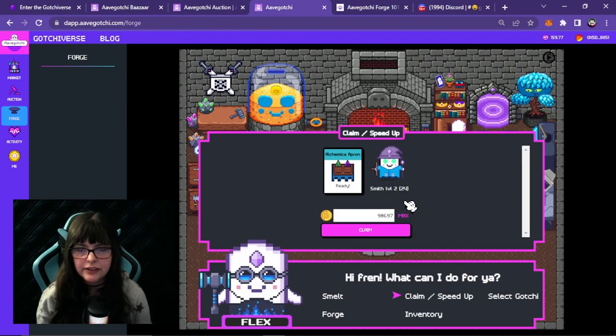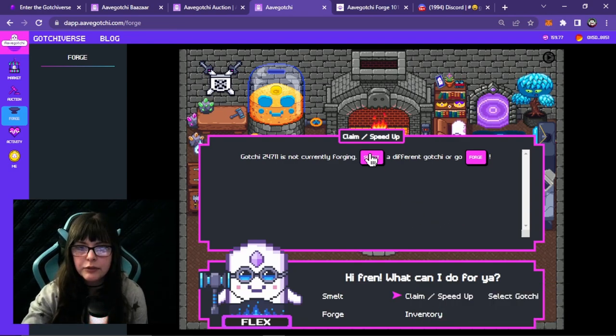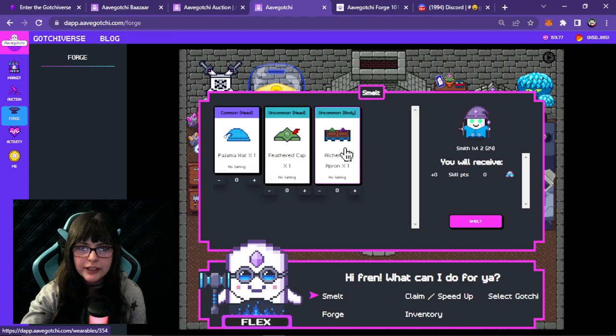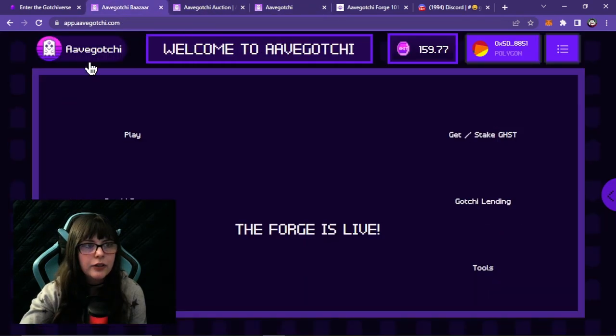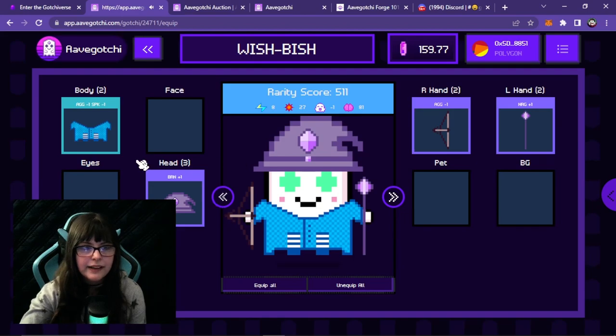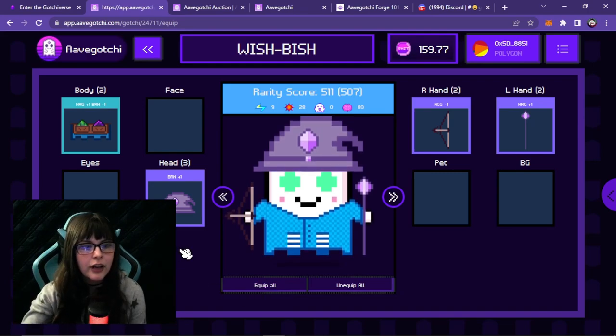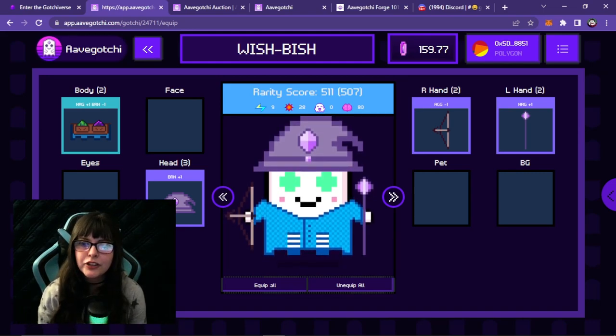I spent the glitter and then it said it was ready, and now I can just claim it. There seem to be a lot of transactions to go through before I can actually get my NFT. It's a little bit tedious but still pretty easy. Now it says Wishbish is no longer currently forging, so I could start a different forge if I want. But there it is — the Alchemica apron. If you want to equip it to your Avogachi, you can go to the Avogachi main site, go to My Avogachis, hit equip, select the new wearable, and press equip all. It doesn't show your Gachi wearing it right away — it will take some time to update on the blockchain visually, but just know your Gachi will be wearing it.